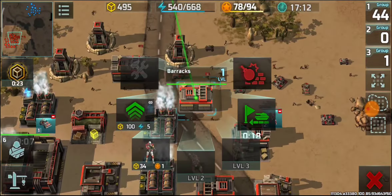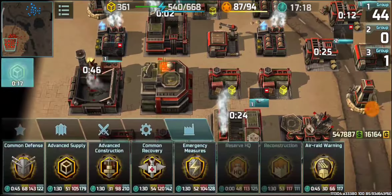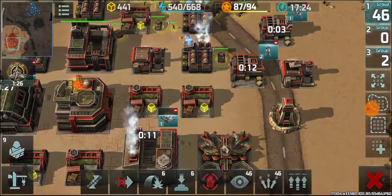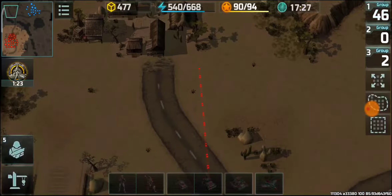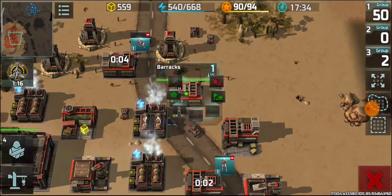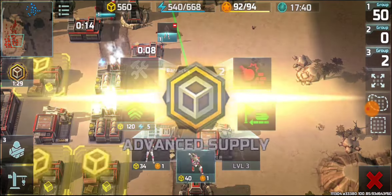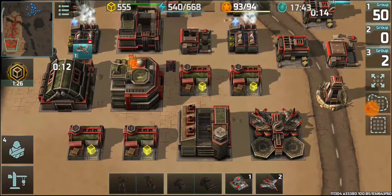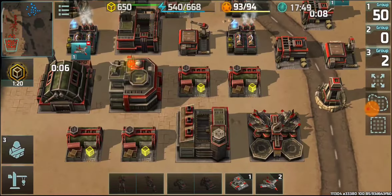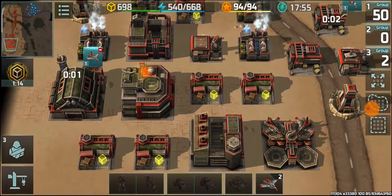Since he has bunkers as his trump card, I need to gather a lot more land units before attacking so they can take down both his units and bunkers. With headquarter level four I have a very decent number of units and three hawks.